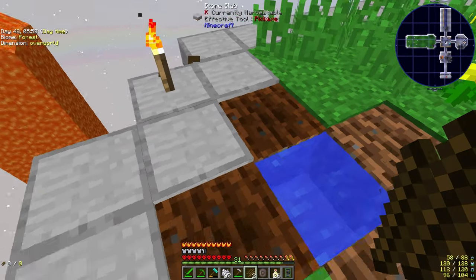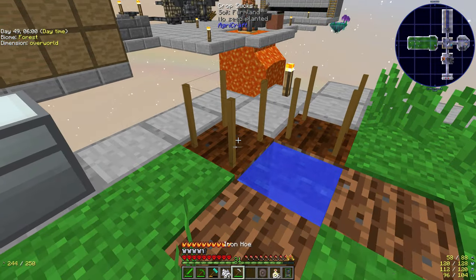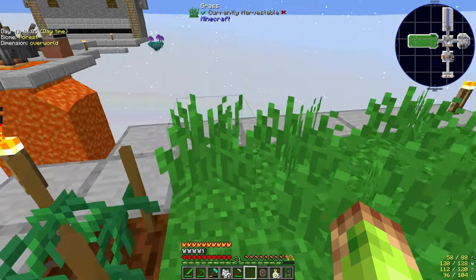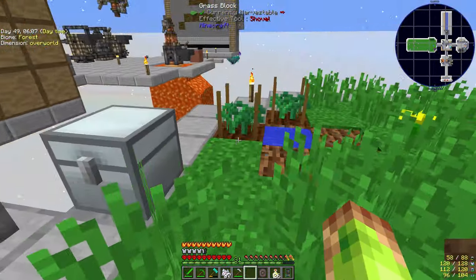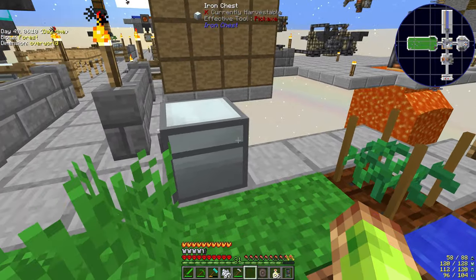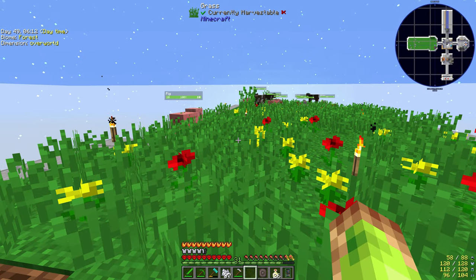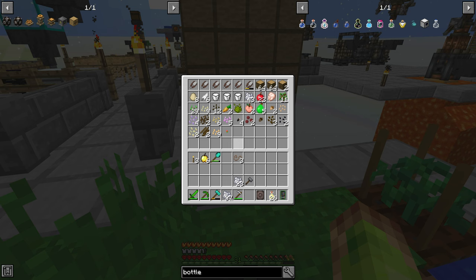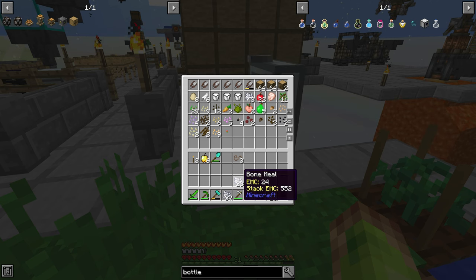I've managed to get some hemp seeds and I'm going to start multiplying those. I was going to do crop sticks and breed them up, but I thought there's no point — all I need to do is let them grow, breed them to get extra seeds, and build up. I want the hemp to make it into cloth and then the cloth into windmills for power.